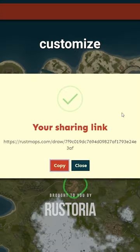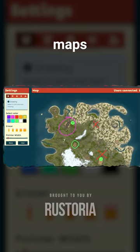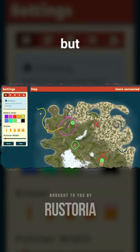Share maps with friends and customize Discord links. Get creative, draw on maps, and invite friends to collaborate. But wait, there's more.